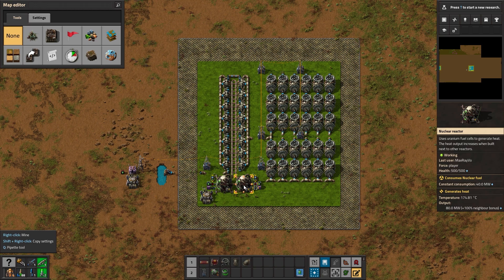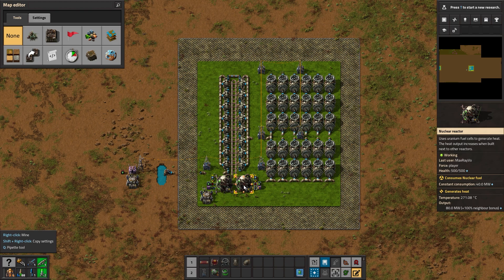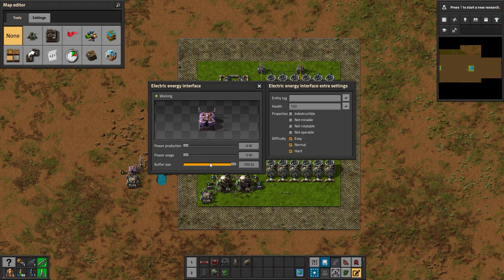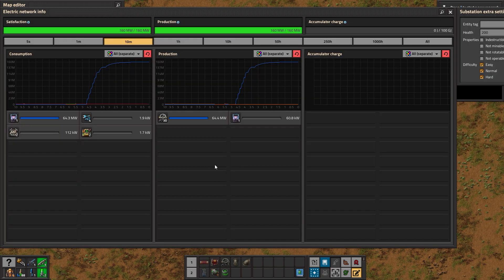When you bootstrap a nuclear power plant, one fuel cell per reactor is simply not enough. You need at least two fuel cells to get the reactor's temperature to a minimum of 500 degrees so it starts producing steam. An accumulator lets us stress test the plant by ramping up electricity consumption to the max — and the result is 160 megawatts of power: consistent, stable, and reliable.